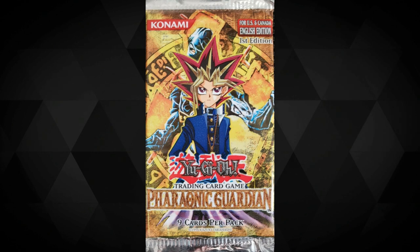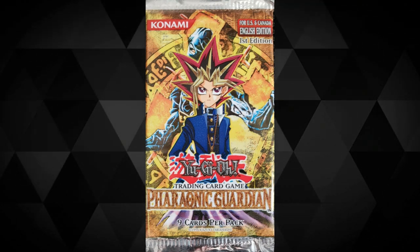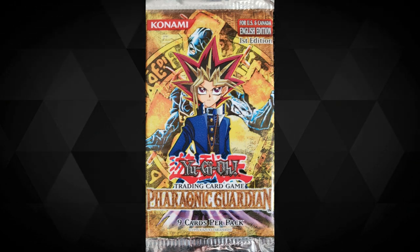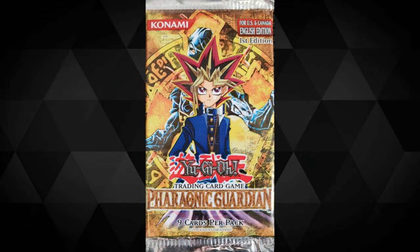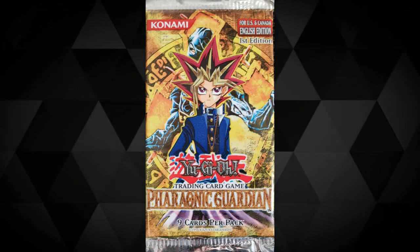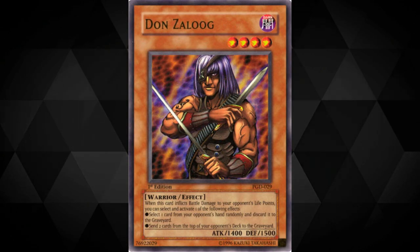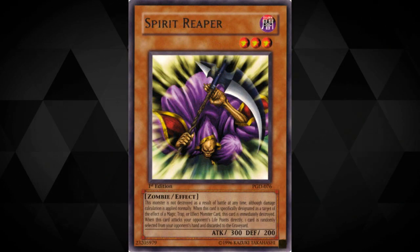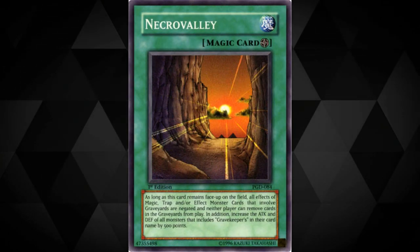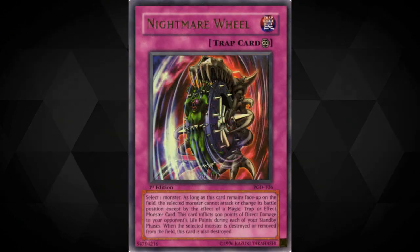Pharaonic Guardian. Another fantastic set that sometimes feels a little bit underappreciated. We did get to see some absolutely insanely relevant cards printed in this set — many of them have been banned and or errated at some point since their release, and some even remain on the list to this very day. Some of the most notable cards from the set include Ring of Destruction, Don Zaloog, Book of Moon, Spirit Reaper, Reasoning, Necrovalley, Terraforming, Lava Golem, Trap Dustshoot, and finally Nightmare Wheel.